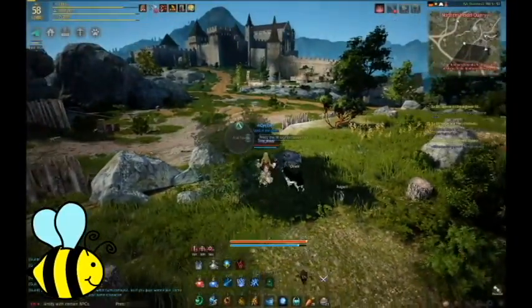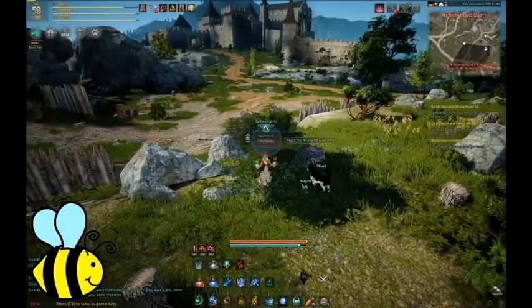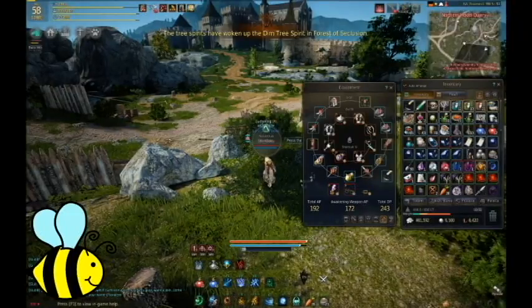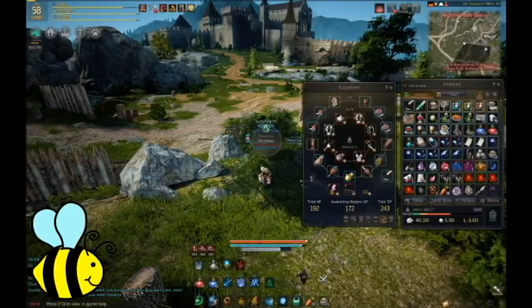Once you find your nice little place to put your cannon, just open up your inventory and click on it and you will start building the cannon. Now I've clicked on it and I'm just waiting to place it. It takes a couple of seconds to place. If anyone does any damage to you at this time, it'll interrupt you and you have to start over.